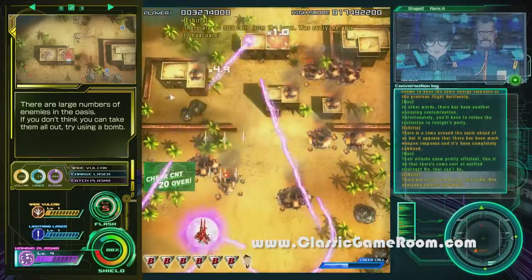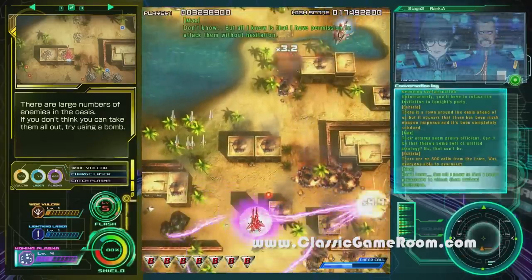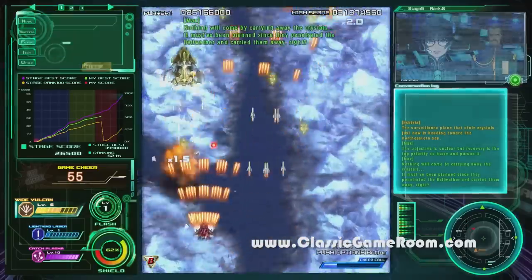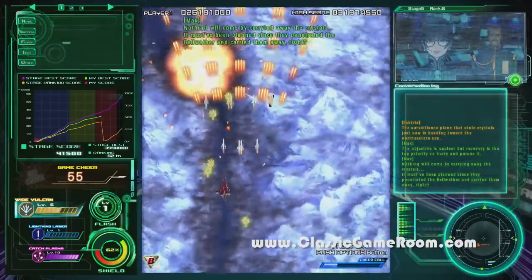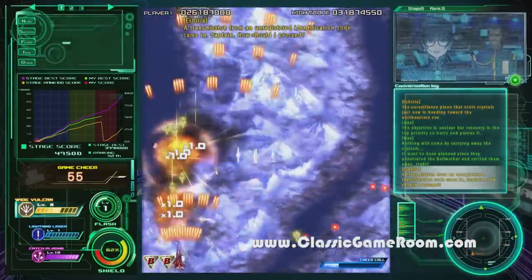At first it kind of gives the game a bit of an anime style, like you're watching an adventure and this character is sort of talking to you. But after a while it's like, okay, I just want to make all that go away and just have a blank screen — or put pictures of Dig Dug or something in the background.